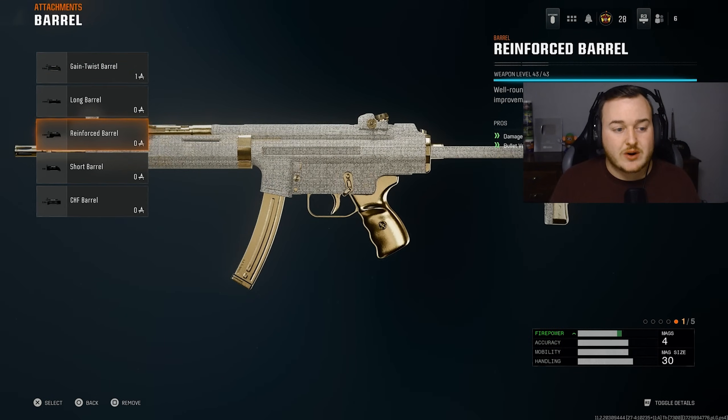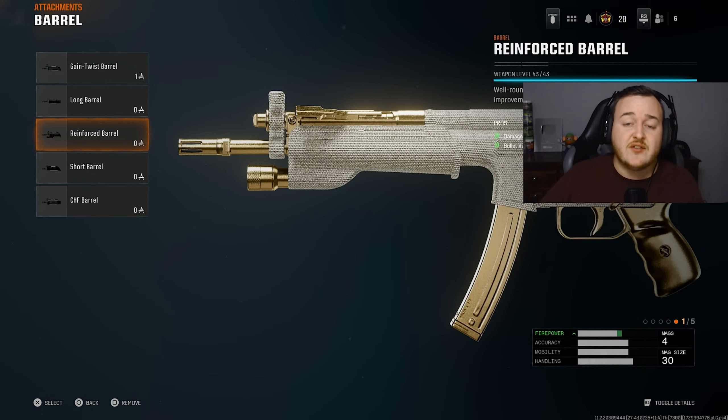Jumping to the barrel, we're adding on the reinforced barrel for bullet velocity and damage range. The MP5 is very disgusting up close, but we need to work on medium and longer range gunfights. The reinforced barrel gives better bullet velocity so bullets travel faster and hit harder, giving us a faster time to kill at longer ranges to go against LMGs, marksman rifles, and other good assault rifles.